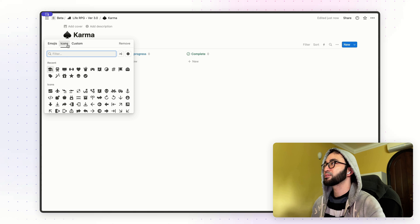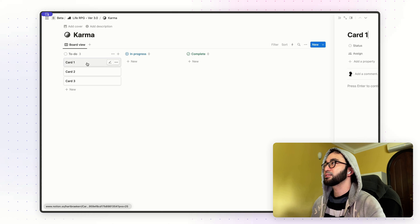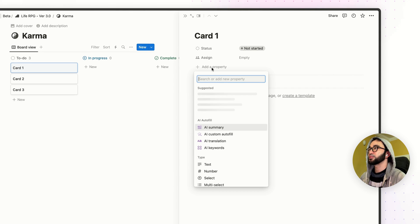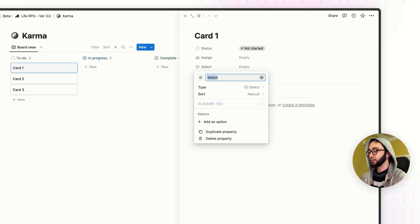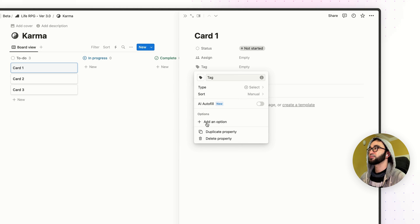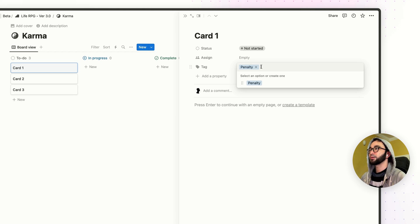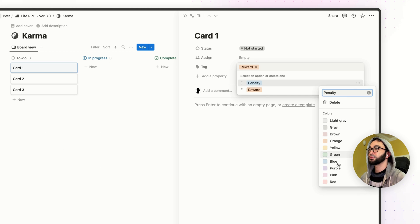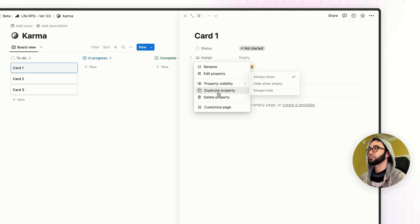Click on the 'open as full page' icon. Then add your icon — my karma icon is the yin and yang. Click on a card, then click on 'add a new property' and type in 'select.' We're going to use the select property and name it 'tag.' Then change the icon to a tag icon. I'm going to give a few tags — namely penalty and reward. Change the color of penalty to purple and reward to yellow.